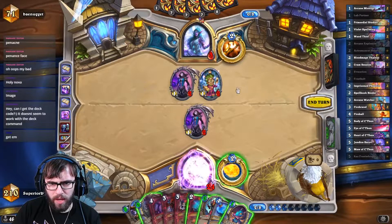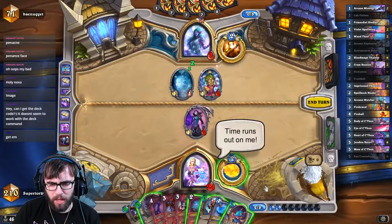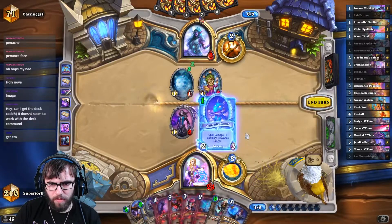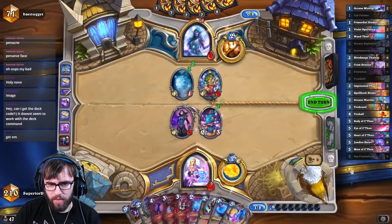We go Devolving on you, sort of hoping for the spell damage to get hit. That's okay, this will be fine. I messed this up so badly. But we do have another Dragon — there we go, that'll give us lethal.